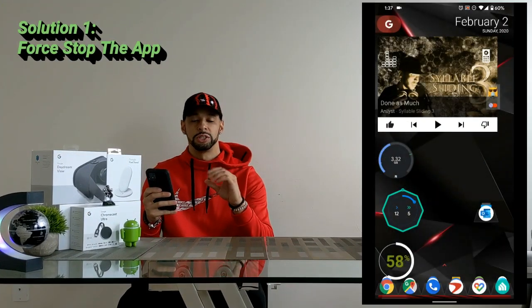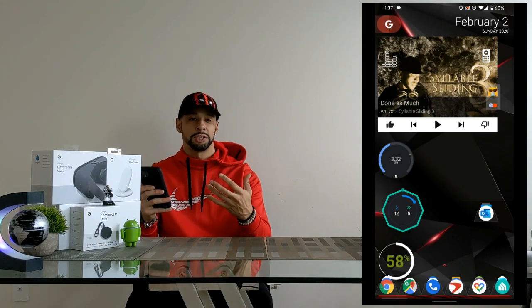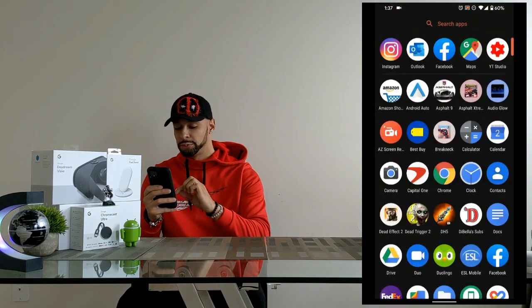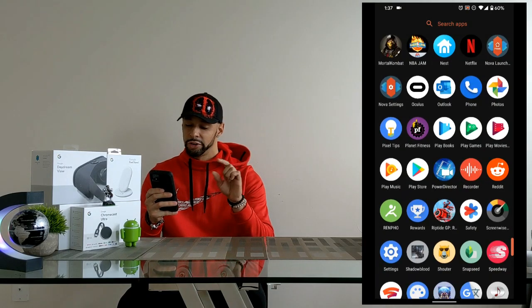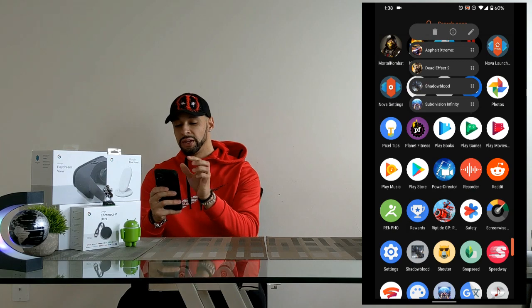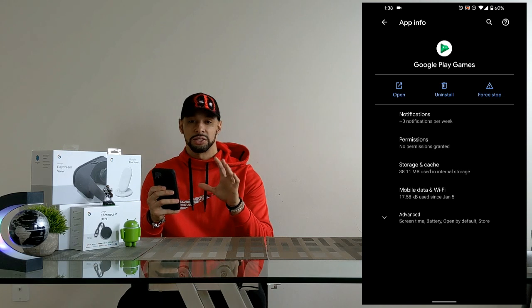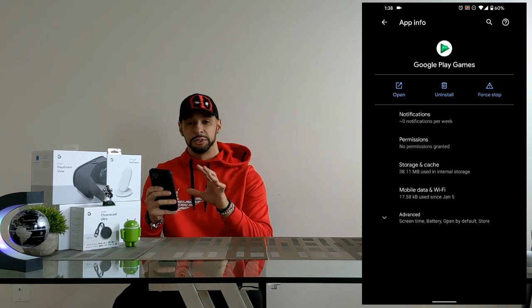For the first possible solution, we're going to force stop the Google Play Games app. I have a screen recording in the video you can follow along with. We're going to swipe up on the app drawer and look for Play Games towards the bottom. Depending on your launcher, accessing the settings will vary, but with the Nova Launcher we press and hold on the app, look for the information icon, tap that, and this will bring us into the app info for Google Play Games.